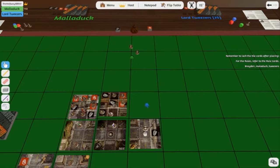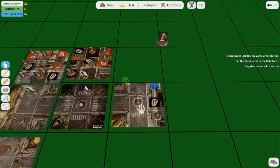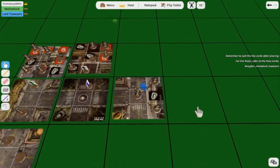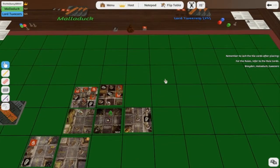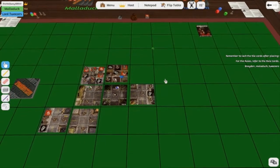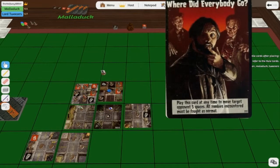I'm not sure other players should set up these things — make it unfair. You can't place it on the street. That one's in the street — that's street access, it's part of the building. The white block around it indicates street access but it's part of the building. Tweezers, now you roll your movement. Play this card at any time to move target opponent five spaces. Do I have to fight any zombie I encounter? Yeah — I have to fight that zombie now.